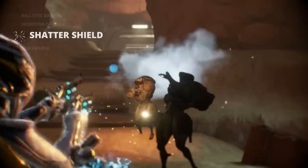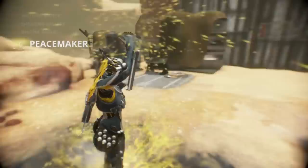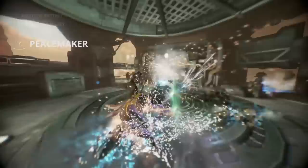It's high noon, Tenno. When toggled, Peacemaker turns Mesa stationary, unleashing a deadly torrent of firepower toward her foes from hidden slinger pistols.